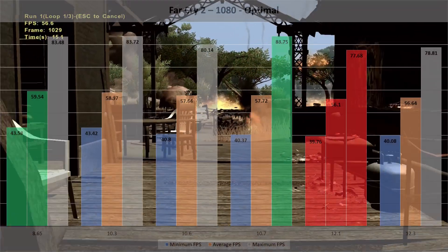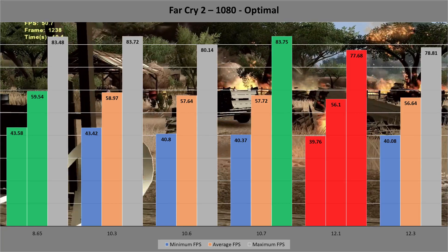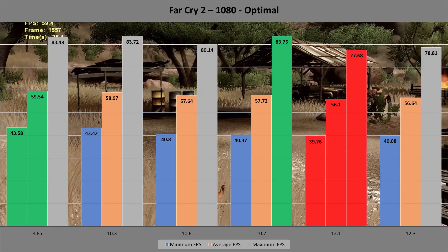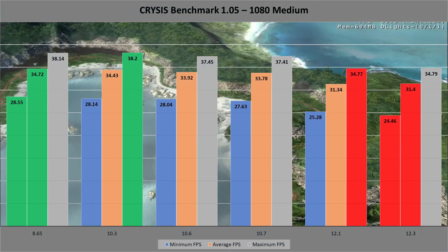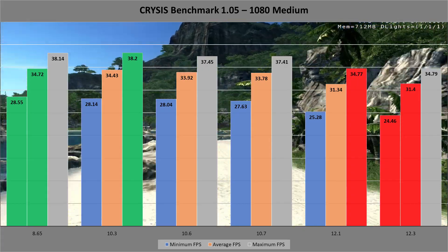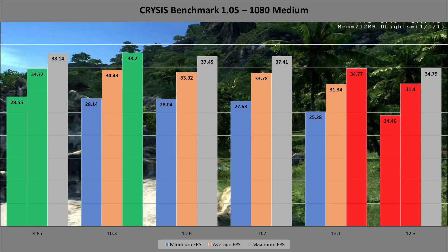In Far Cry 2, run at 1080p with optimal settings, there are only really a few frames difference between any of the drivers. The oldest drivers perform best and the latest are the worst, but the biggest difference is only about 6 frames per second. It seems Crysis isn't really fussed which driver is used at 1080p medium settings, with a 4 to 7 fps difference between the slowest and fastest results, but again it's the oldest driver that performs best.